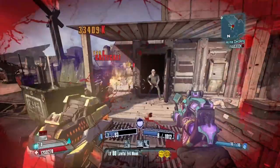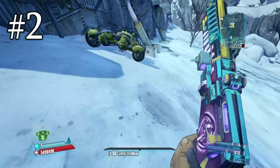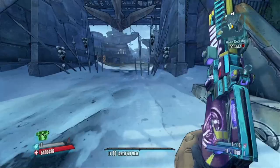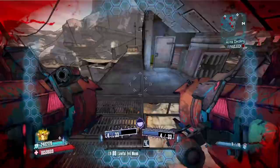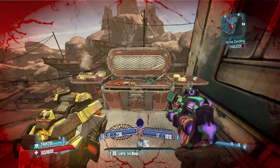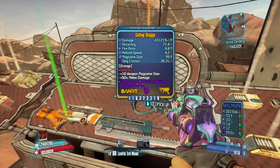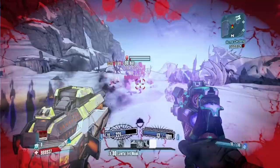Coming in at our number two spot — this one should come as no surprise to anybody. It is the earliest area on the list you could encounter: Three Horns Divide. While there are only about two red chests inside, both of them are actually pretty good. I've gotten many legendaries out of the main one, including a Slagga during this video that might even be perfectly parted for a melee character. Three Horns Divide chests are super underrated and I can't recommend them enough. And those three words I was going to use to sum up the whole area? Unkempt Harold. Fastball.